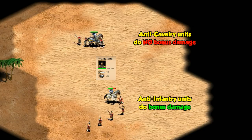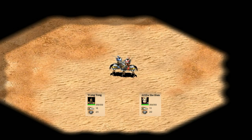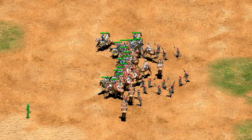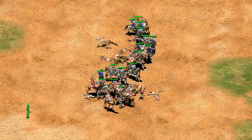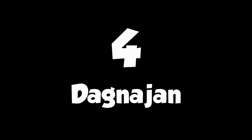Entering the top half of the list at number 5 is Wang Tong. He's actually similar to Attila in that he looks like a cataphract and is affected by cavalry upgrades, but is essentially an infantry unit from a bonus damage perspective. His stats are quite a bit better than Attila's though, and he ends up at a nice compromise between HP, attack, and mobility. He's also unexpectedly strong against what you might think his counters are at first glance, so to me he's a top 5 hero.